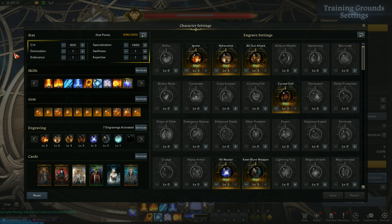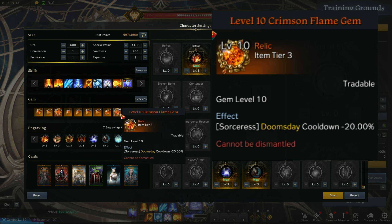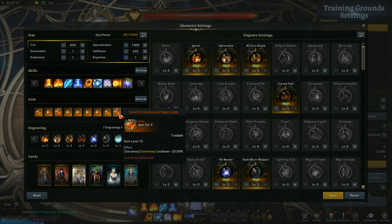For stats, ideally you want specialization all and the rest in crit rate — this is assuming you can fit 2 Doomsday on 1 Arcane Rupture. But if you can't fit 2 Doomsday on 1 Arcane Rupture with specialization and crit, you might want to add around 200 Swiftness. Also, use at least a level 7 cooldown gem for Doomsday so it can easily be used 2 times within 1 Arcane Rupture. We'll talk about this more at the spell rotation part of the video.